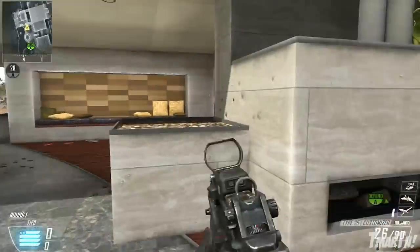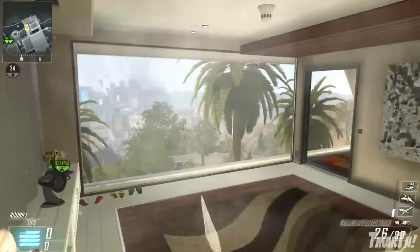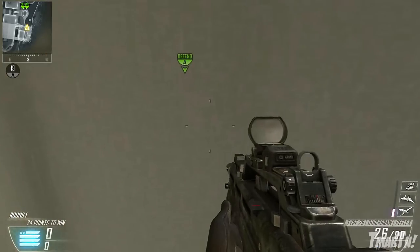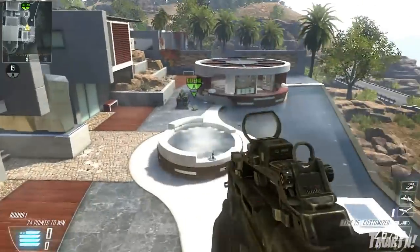If you planted it there, you can also go all the way up into the master bedroom, which is a pretty common spot. A lot of people will look here but if you play your cards right you can get the win pretty easily. And if you've got a target finder, if you aim down sights through this curtain you can actually still see people — it's kind of like a wall hack.